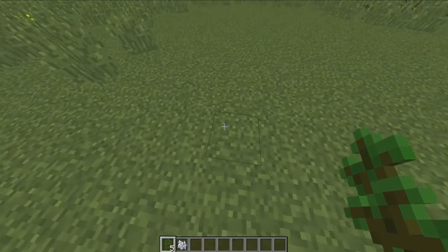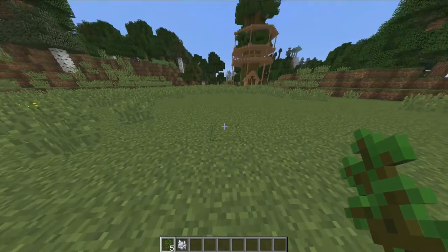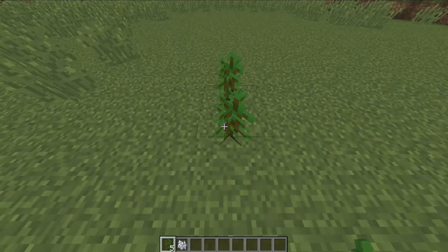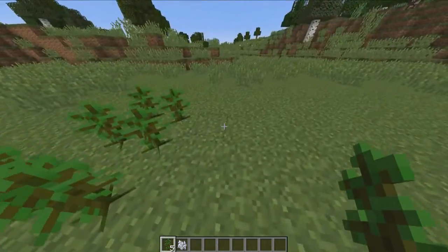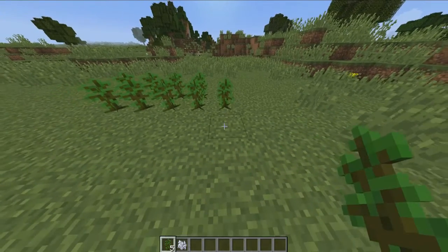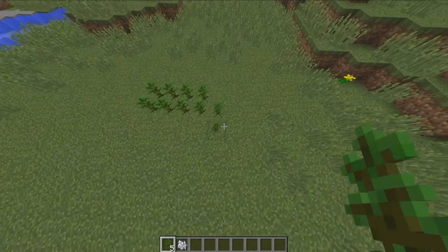In survival all you're going to do is just wait it out for it to grow — it shouldn't take too long. Mine didn't in my survival, which you can go watch on Back to Basics where we made a treehouse, and that's where this idea to make a video on this originated from. So first things first, what you want to do is get your tree saplings and go 2, 4, 6, 8 like so, and then add one there, one there, one there.